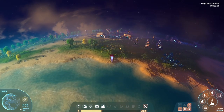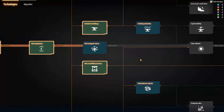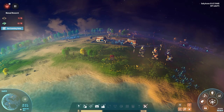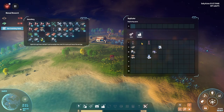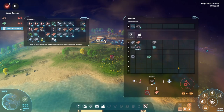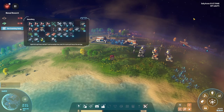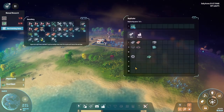I do have everything ready to go — everything's smelting. I was just going to start working everything into an assembler, but I need to get the research going for the other stuff. Let's go ahead and do some research — activate that, and that shouldn't take long. Oh, it is going to make me craft it. All right, we'll craft 10 of those and 10 of those.